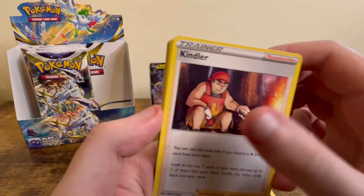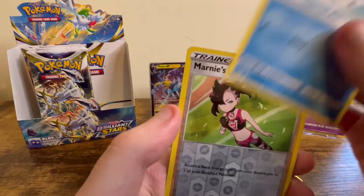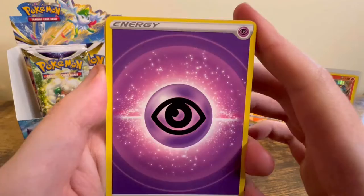Fire Energy, Cheren's Care, Pachirisu, Kindler, Nosepass, Snorunt, Klink, Teddiursa, Cubchoo, Marnie's Pride, and another Infernape Hollow.